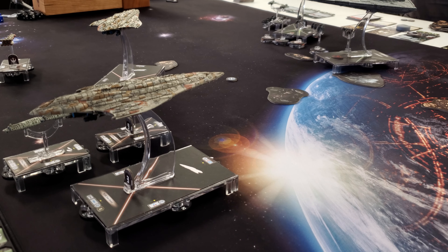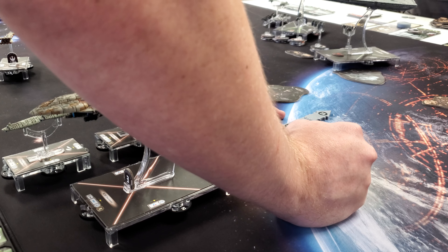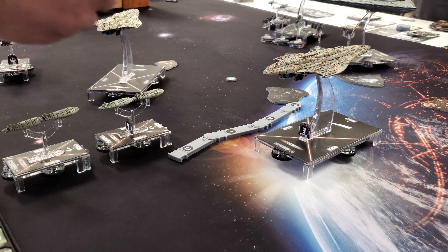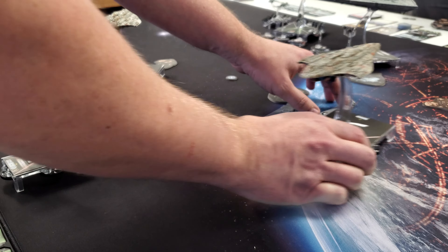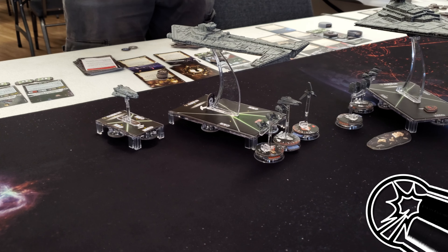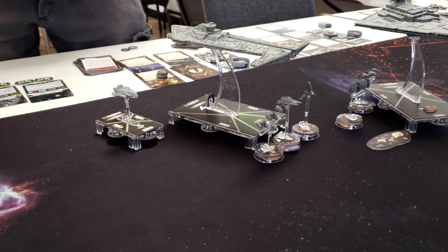Going with my Marked Liberty — Navigate, surprise surprise. Speeding up to three, just a little sidestep. Using Navigate and going ahead with Engine Techs. We'll do another Concentrate Fire and save that as a token. Keeping him at speed two for now.